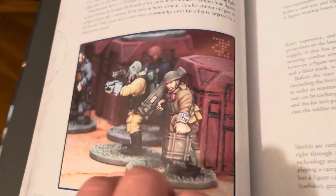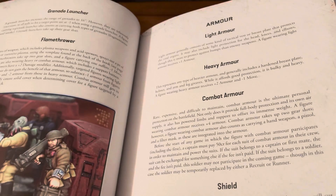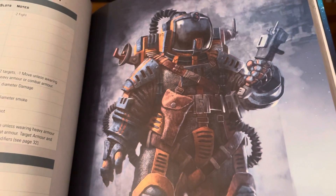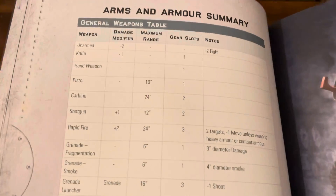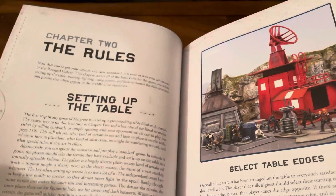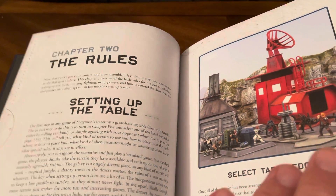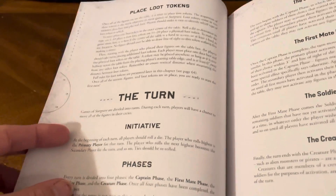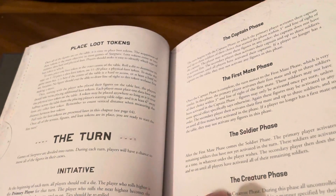Such detail — I wish I could paint like that. Lots and lots of charts in here. Every Osprey book has the rules laid out beautifully and they're pretty straightforward — not overly complex. That's what I like about all their rule sets.